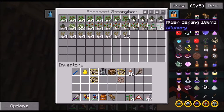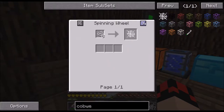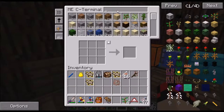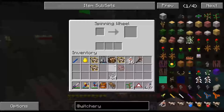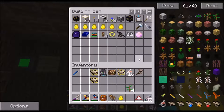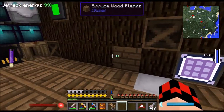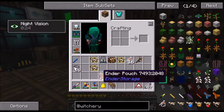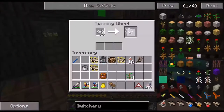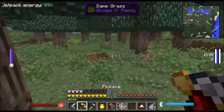And then we need a cobweb. Eight string - let's just get a whole stack and turn it into cobwebs like crazy. We need a bucket for water. I don't have my bucket on me - I don't know why. I have so many - do not ask why I have so many. You turn string into one cobweb. So let's get this thing set up and then we can come back.